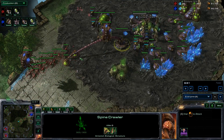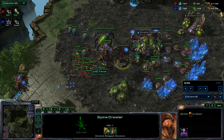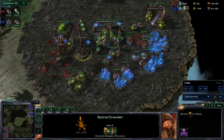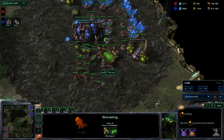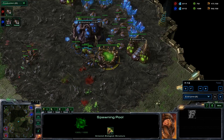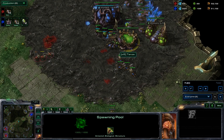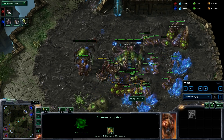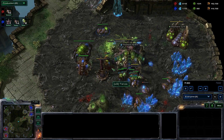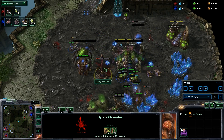One spine crawler is going to help — and it does focus the banelings. Nice spawning pool position, and new lings coming in. Tenza defended this with pretty much zero losses — I'm kind of surprised, because his baneling hits weren't that amazing. Excellent spawning pool placement. Barcode coming in again — mass banelings just going for pure drones. Trying to hit the spine crawler doesn't really finish it off, which is not a good thing.